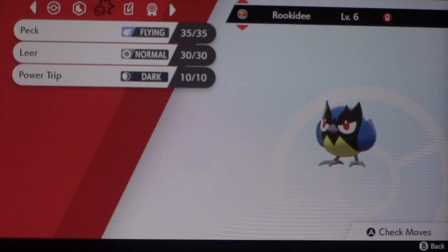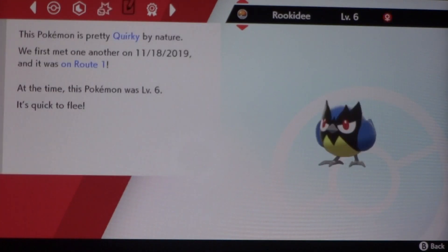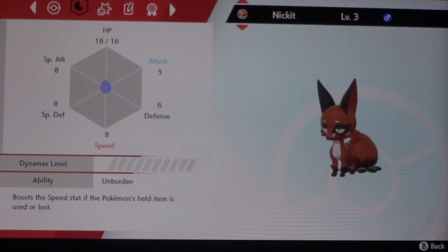Rookity has Peck, Leer, and Power Trip. Let's see what Power Trip is — the more you raise your stats, the stronger the move becomes. It has a Quirky Nature, so a Neutral Nature. And it has a Keen Eye ability. Scorbunny, as we know, has the Blaze ability.